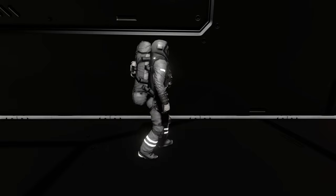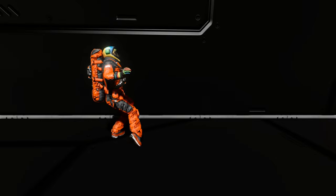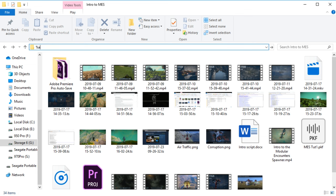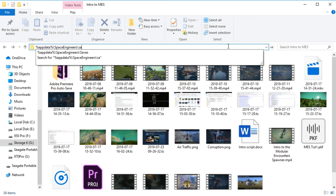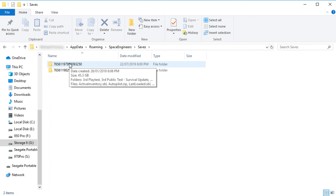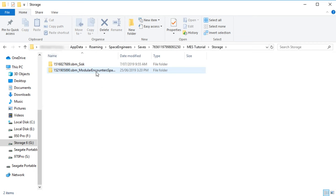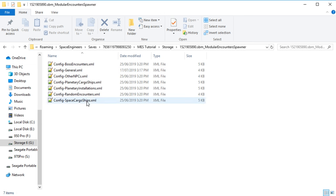These settings files are generated for each save individually, so you can have different spawn settings depending on the world you're playing on — harder or easier depending on what your friends like, or tuned to your own play style. To change any of the settings, open Explorer and go to %AppData%\SpaceEngineers\Saves. You'll likely be met with a folder that has a long string of numbers — your Steam profile ID. Go into the save folder for the game you've loaded with MES, and inside you'll see a storage folder, then a folder with MES in the name. Open it and you'll find the XML config files to edit. Make sure you load the game once with MES enabled so these files are generated.